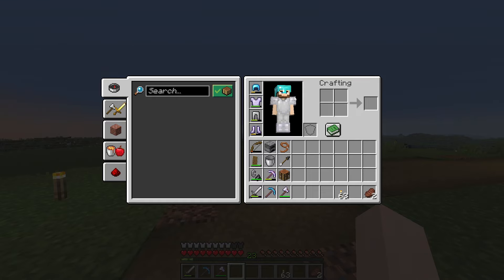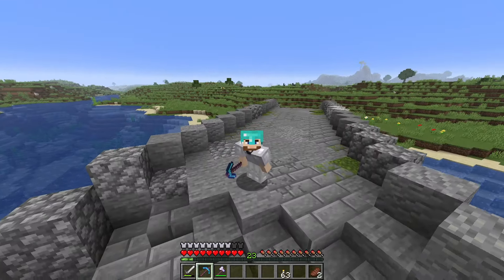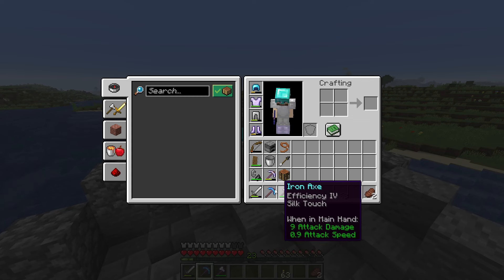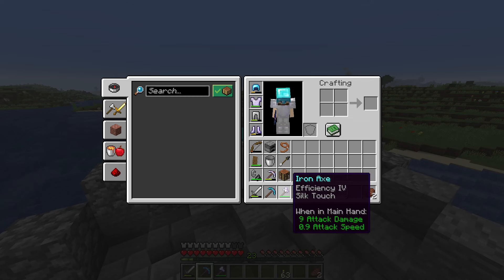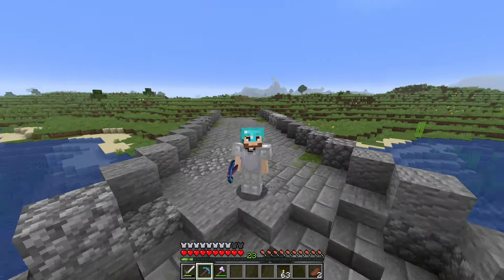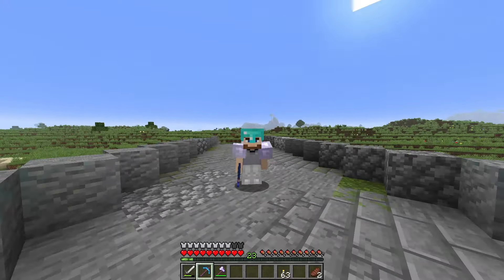Overall I think we had a really good episode. We got this awesome bridge done and we got a great pickaxe to start working more efficiently. I need to pick up the iron tools I had enchanted and start rocking those because they're amazing and will help efficiency too. I hope you enjoyed, thanks for watching.